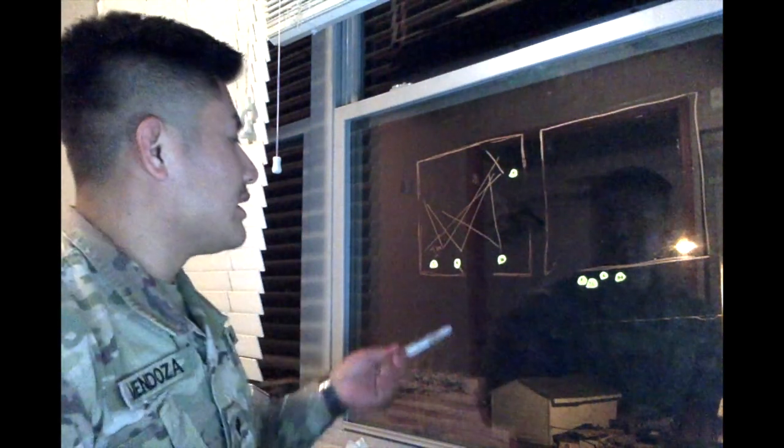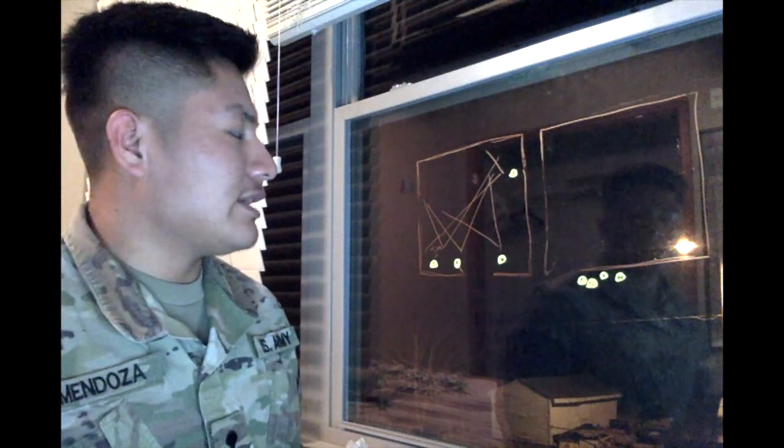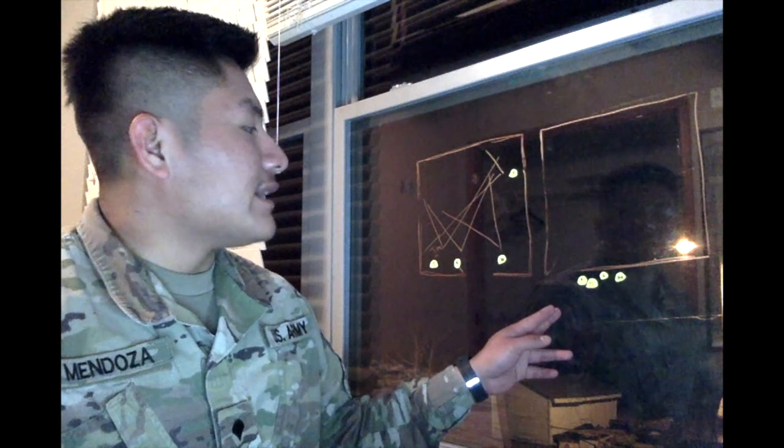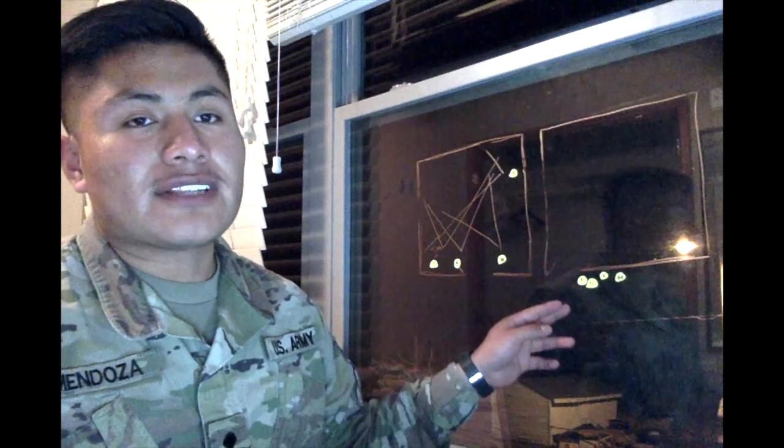That's how you clear a center-fed room. Now let's talk about a corner-fed room. The concept is pretty much the same — the only difference is that the door is not in the middle; it's in the corner. For number one, that corner becomes his first corner to clear. Number one always clears two corners, number two clears one corner, and three and four take the middle or the door.